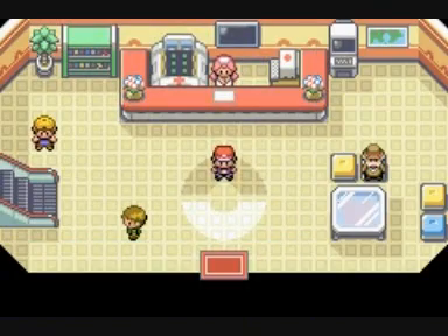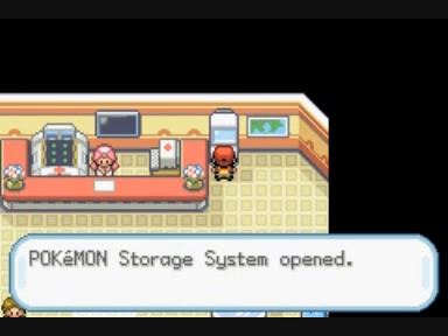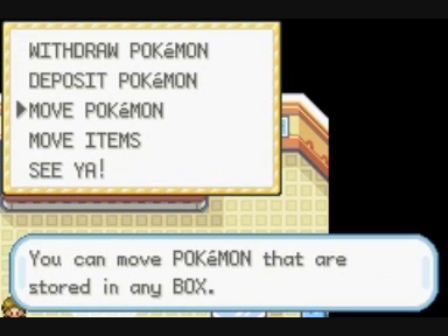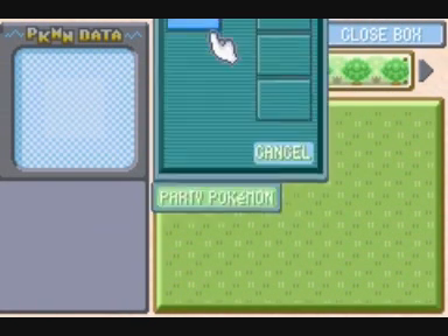Skoro już jestem w centrum Pokemon i mam w pełni uzdrowione Pokemony, mogę od razu pokazać wam komputerek czyjejś. Mamy tutaj nasz komputer i komputer profesora Ouka. Najwyraźniej potrafimy się włamywać do czyjejś komputerów, ponieważ możemy dosłownie wejść do czyjegoś komputera. Czyjś komputer służy do przechowywania Pokemonów, a w naszym komputerze przechowujemy przedmioty.